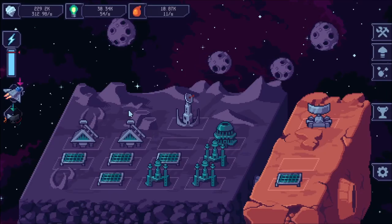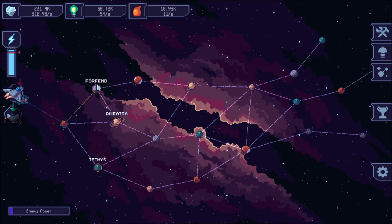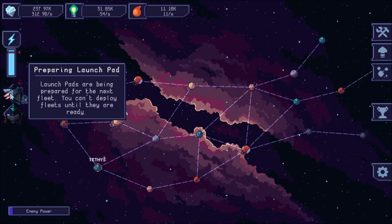Now I'm back to this screen, and your progress does save. If I go back to the galaxy map, it's going to take some time for the ships to be ready again. But if I go back to Forefend here, my current campaign progress is 19 out of 20, so I just need to do two more levels to earn a new ship — the Porcupine — and be able to deploy one extra ship. On the left-hand side there's a countdown, and the more shaded it is, the closer it is to being done.